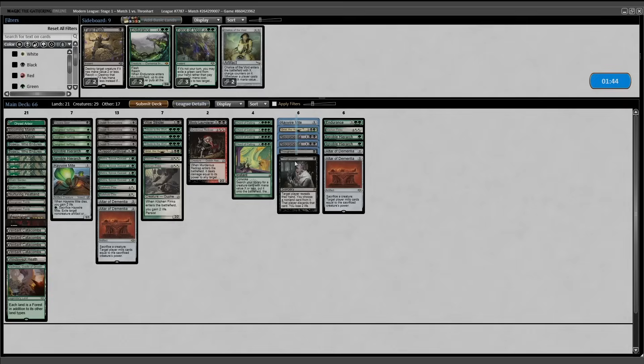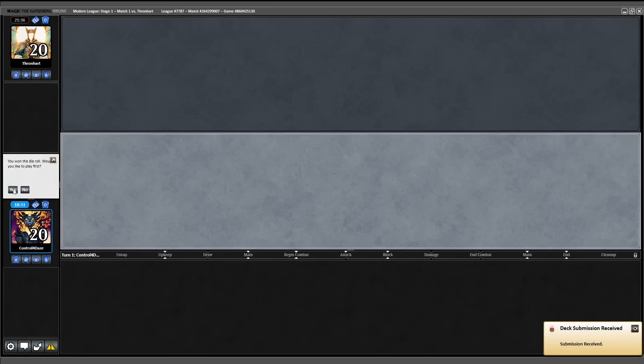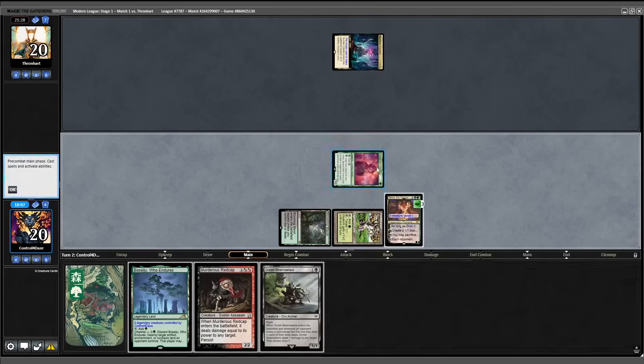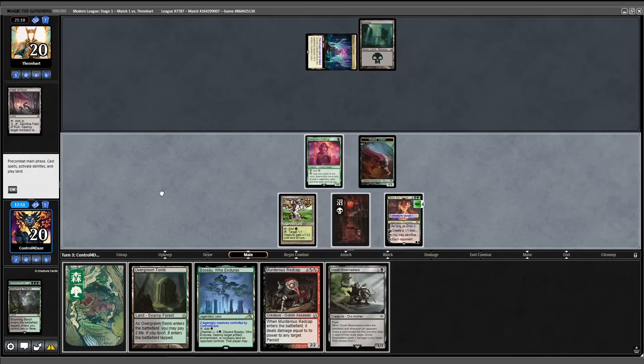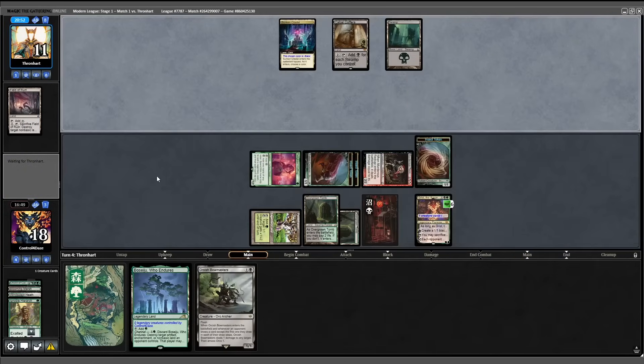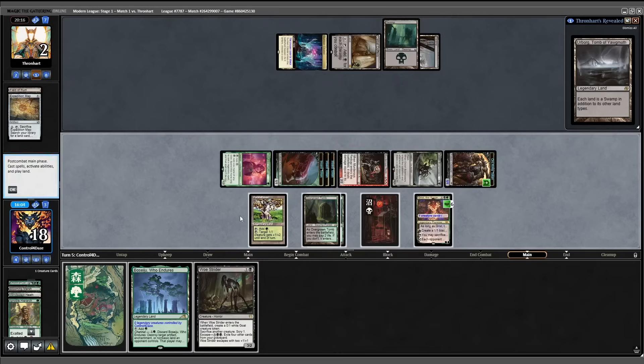We're going to bring in Might, Gris, Necromancia, and Thoughtseize, and pull Endurance, Finks, two Hierarchs, and two Altars because they have Karn. Take the play — hand looks good, we'll keep it. Game two I was fortunate enough to win with good old fashioned beatdown, literally just attacking them dead by turn five. Not particularly exciting, so we're skipping ahead to game three and our first combo kill.